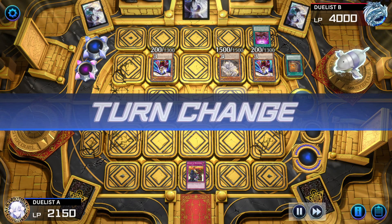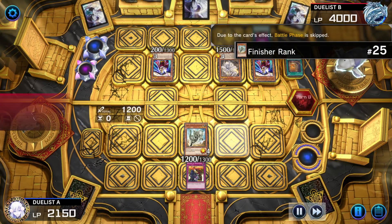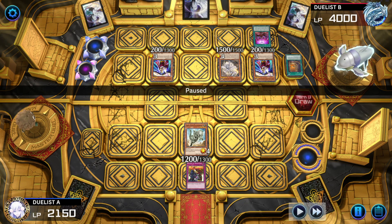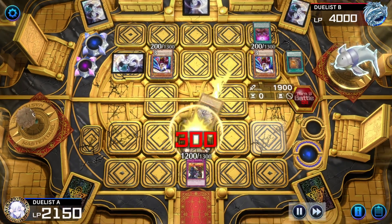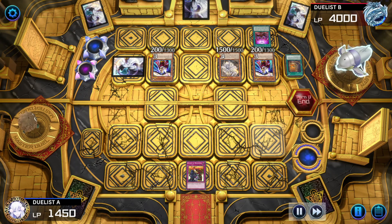Still not dead, still not dead — pass turn. Draws Fossil Dino Pachycephalo, which they summon. Battle phase is still skipped because Runic only cares if you remember to actually go to the battle phase — so remember to do that. Pass turn. Opponent sets a monster; Ecclesia swings over Pachycephalo. Jowgen goes direct. They pass.